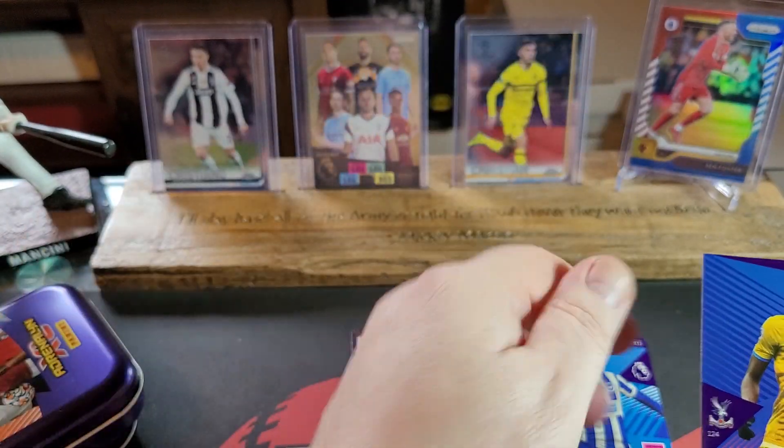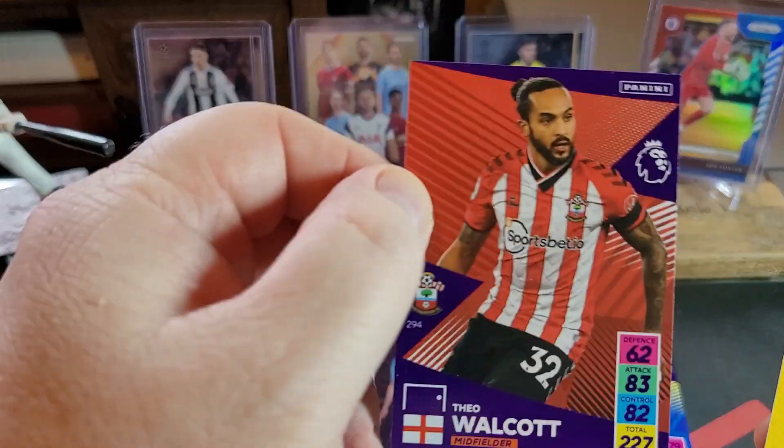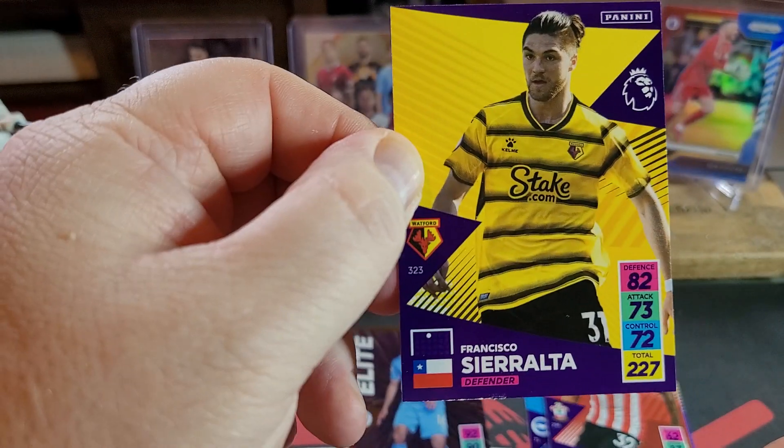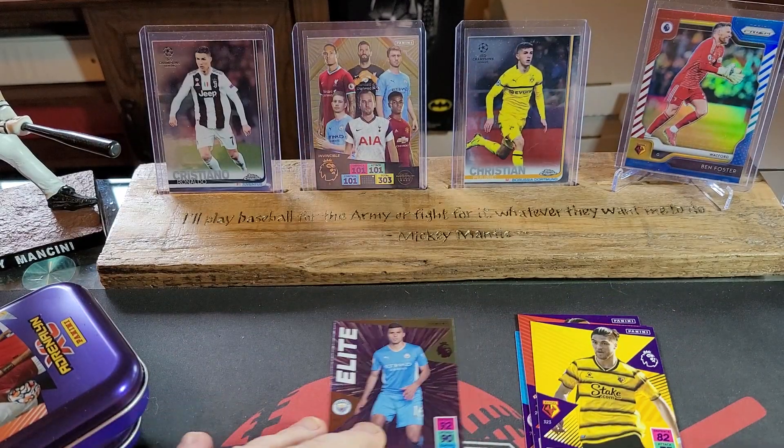So there's an elite Rodrigo, Southampton, and we've got a Watford Sierra Alta. Not bad for the first pack.